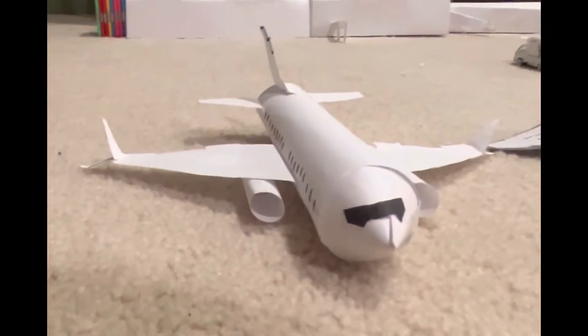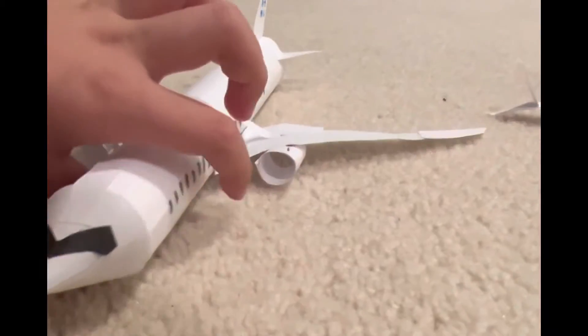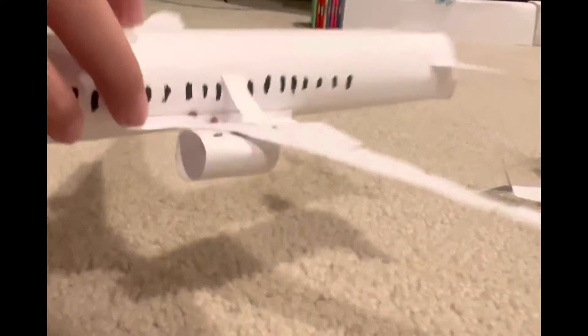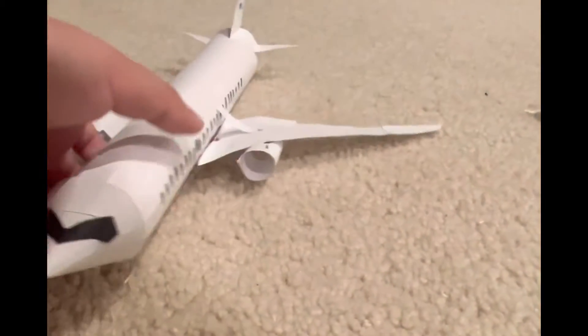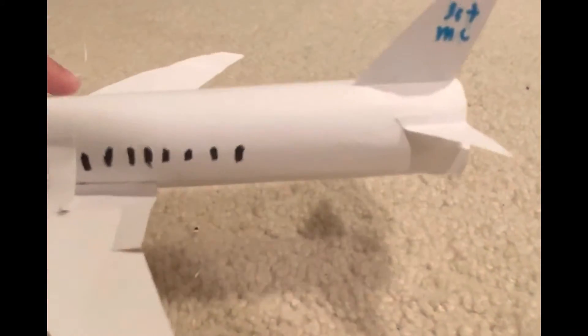Now moving on to the Boeing 767 — I mean 767, actually. This Boeing 767 also has a different cockpit, and it has two engines just like the other ones. We have Jet Minecraft as the livery here, with just a fair amount of windows just like the other ones. And of course we have some extra details and some extra flaps.